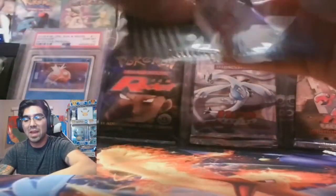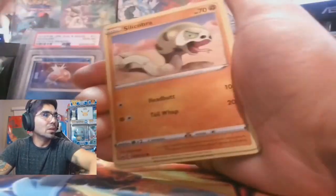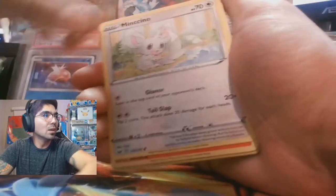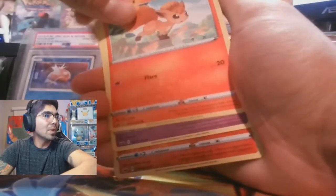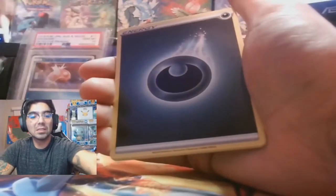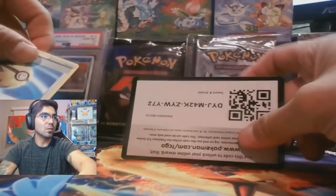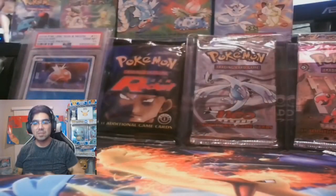Beautiful Lapras V pack art on the front — I'll have to get another one. Croagunk, Silicobra, Machamp, Cappuccino, Vulpix, Moona, Salazzle. Oh my god — Toxtricity V, Full Art! Absolutely a monster of a deck to play against, I hate it — terrible in the Catapult matchup. Code card. We did get a Quick Ball so there are enough staples here.